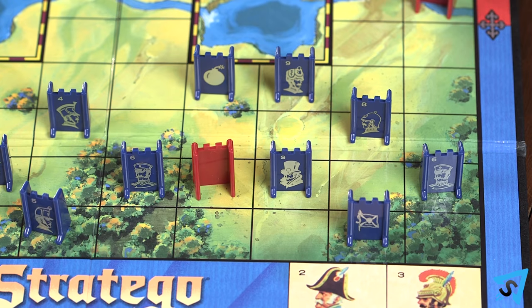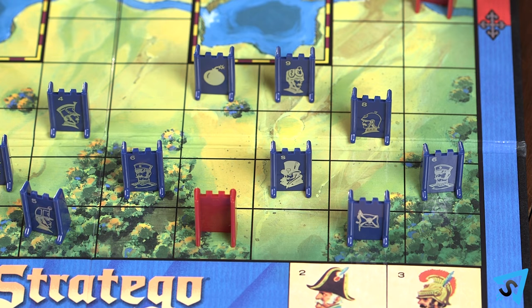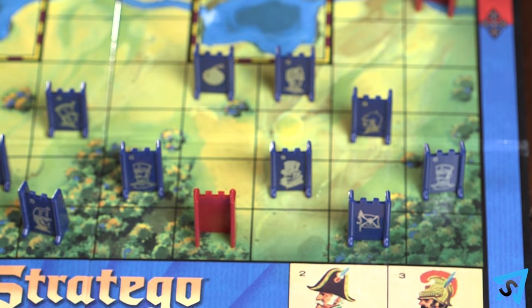Rescue: when you move a non-scout piece to your opponent's back row, you have the option of returning any one piece of yours to any available space on your half of the game board and end your turn. However, you may not rescue a bomb. You may only rescue two pieces a game, and the same playing piece cannot make both rescues.